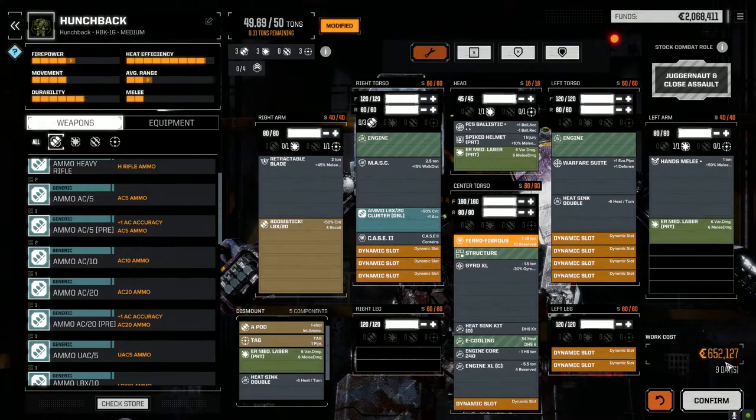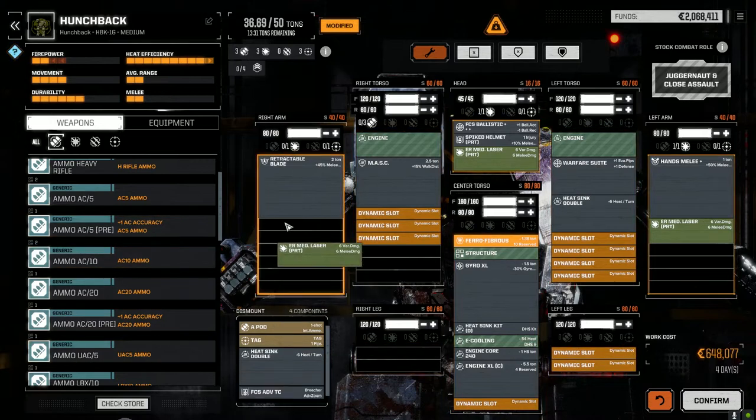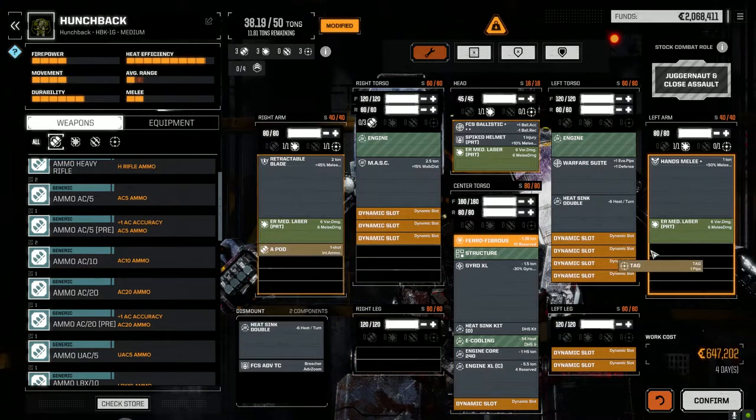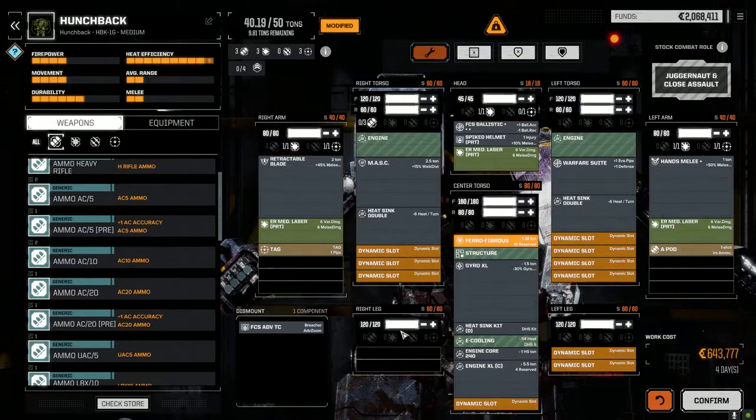It's actually a lot less than I thought it was going to be. Okay, let's say we don't go the boomstick route for a second - leave these in for now. If we don't go the boomstick route we've got a lot of weight left and we've got some ballistic hard points.